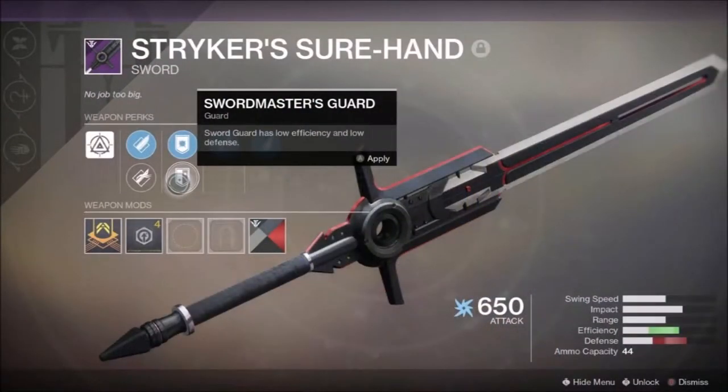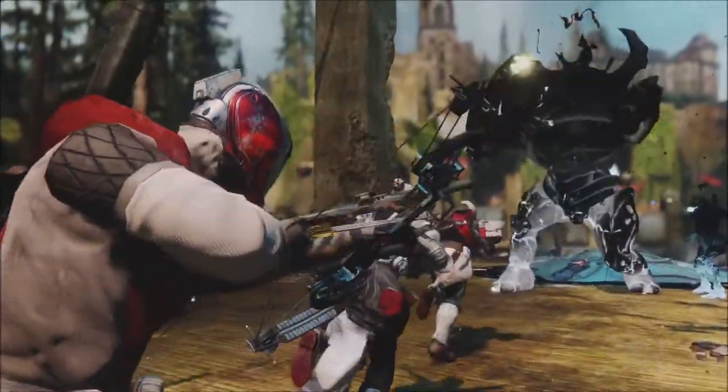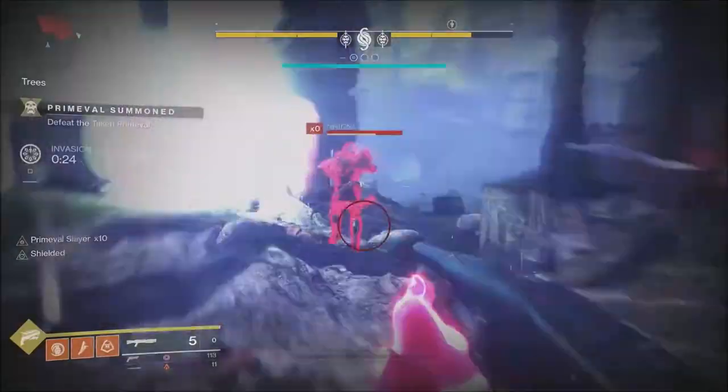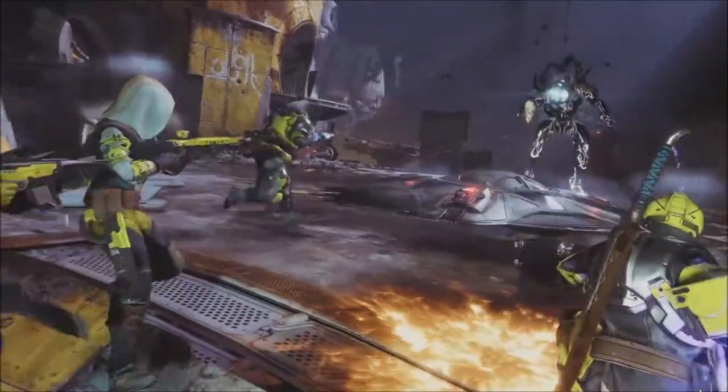We have a new forge weapon this week — a sword called Striker Shorthand. I'm not even making this stuff up anymore; I think they're just running out of names. It does look like Izanami's burden, but honestly my first thought was the Sword of Omens — the sword Liono uses. No idea why, mind you. Maybe I'm secretly missing Thundercats all of a sudden. Maybe. Possibly. Probably not.